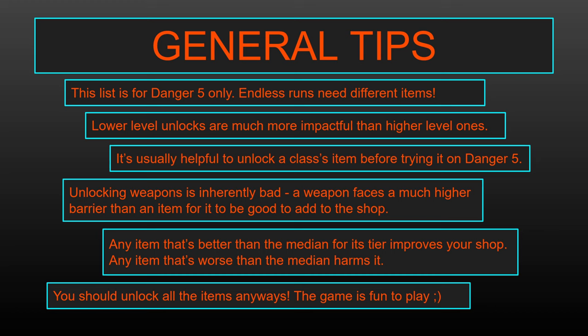Another thing to keep in mind is that unlocking weapons — so the classes that unlock weapons — inherently makes your shop worse. This is because Brotato typically wants you to get six weapons that are exactly the same, or weapons from a similar synergy tag. Adding more weapons to the pool makes that goal harder. For example, a lot of builds revolve around getting six slingshots. If you add any weapons to your pool, it makes it harder to get six slingshots and harder to upgrade those slingshots.